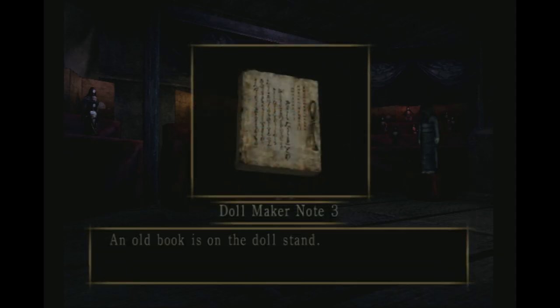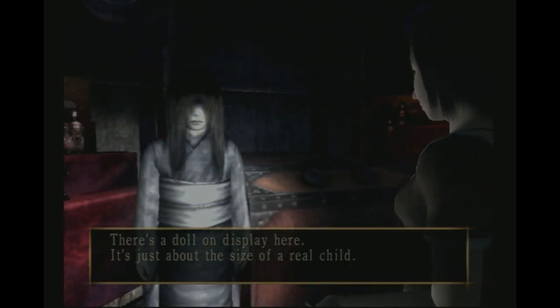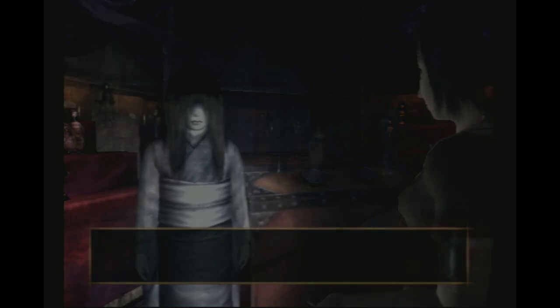Doll Maker's Note 3 - an old book is on the doll stand. Arcane damaged the mechanism to access the passageway and took part of the doll. I have to restore the twin doll to normal and drop the possessed doll of Azumi into the question mark to send that spirit back. There's a doll on display here - it's about the same size as a real child.